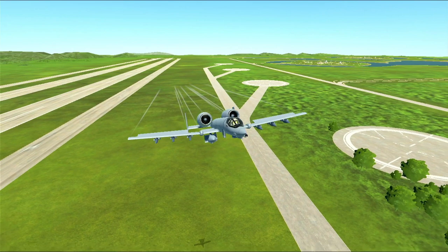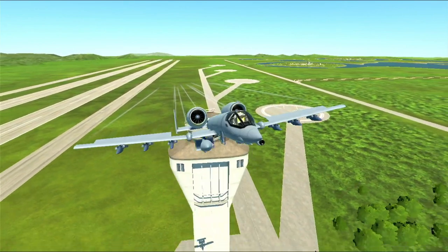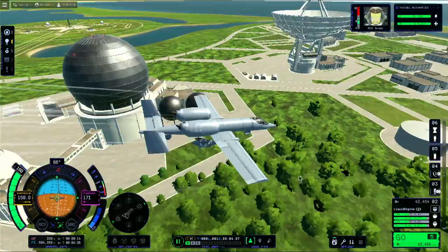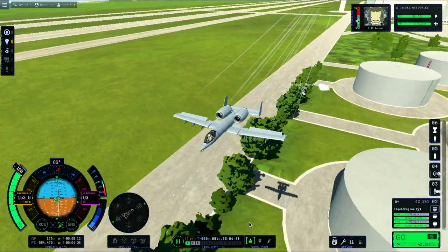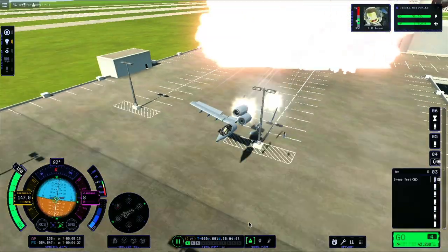We're going to buzz the tower and try to drop some bombs on it. They don't work too well. I forgot completely to drop the bombs — forgot about that. Oh yeah, there's a new car park now at the KSC. And whether I like it or not, the A-10 was heading for that car park. As you can see I've got full elevators, full everything trying to push the nose up.